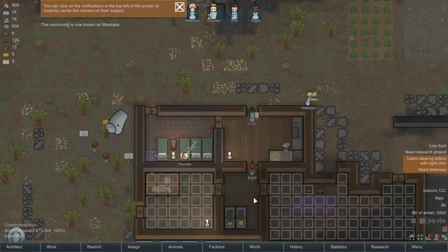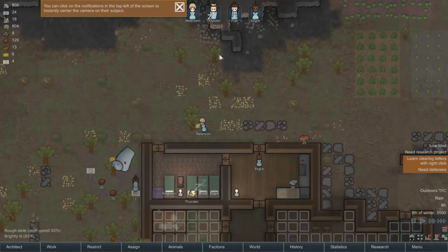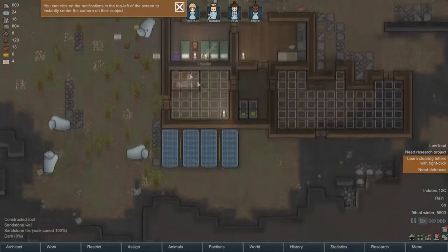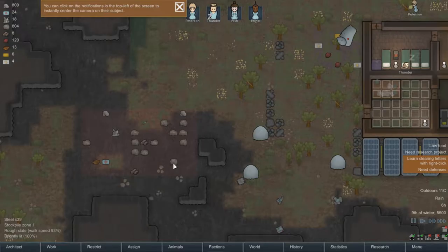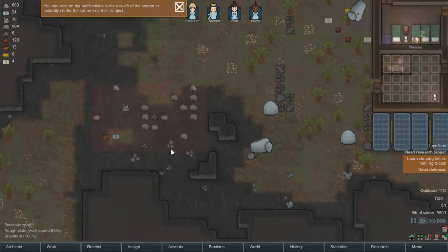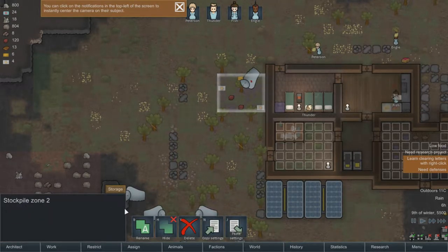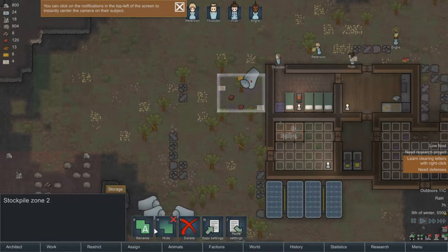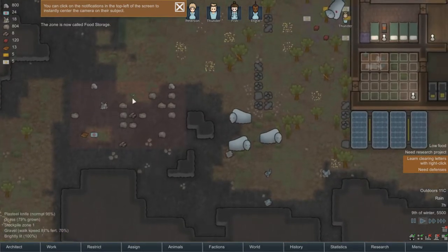We're not doing too bad, we're doing actually really good. But we need a lot of wood - look at this, it's all unfinished. I should have built out of rock or something. So this is stockpile zone 2. I'll rename it to food storage, because that's exactly what it is. And this is just a stockpile.